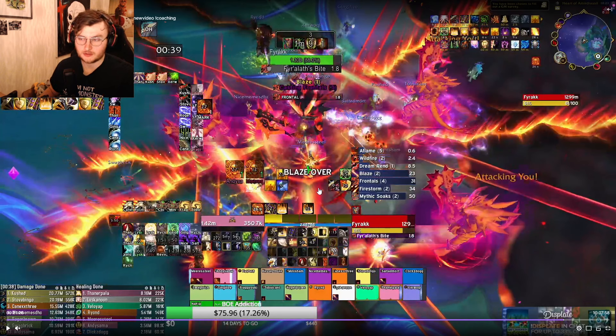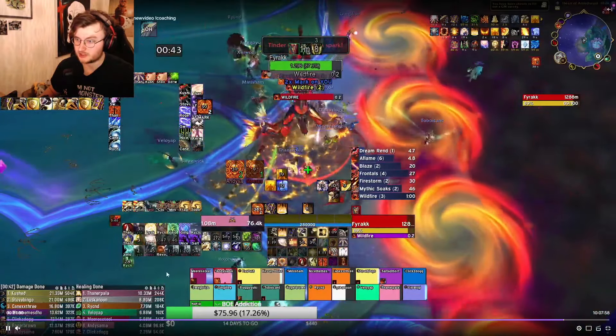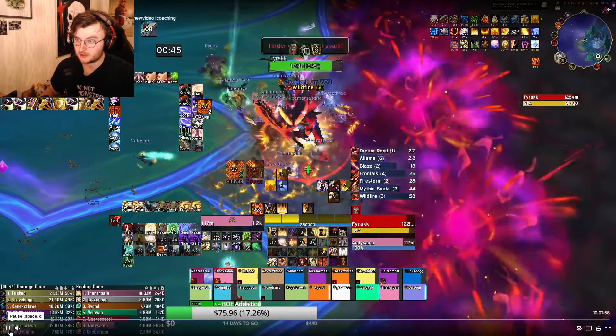The only important thing with blazes, especially in phase one and phase two, is to just stand still if you get a blaze — or move in the line of your blaze. Since I have the frontal, I'm not going to move at all with this blaze. I just pop my Ardent here and I still have a bit of a shield from the Fract trinket.